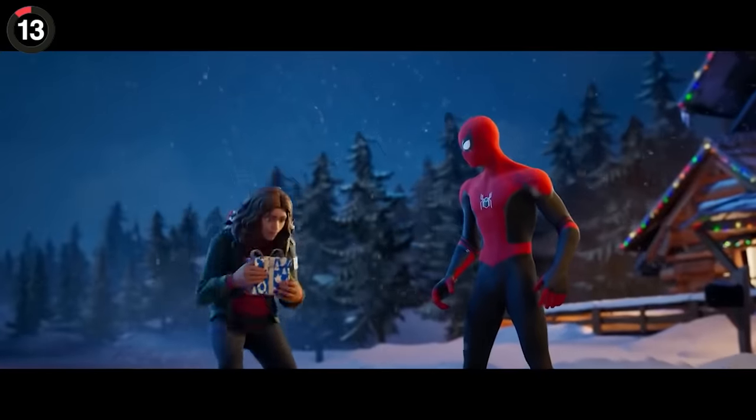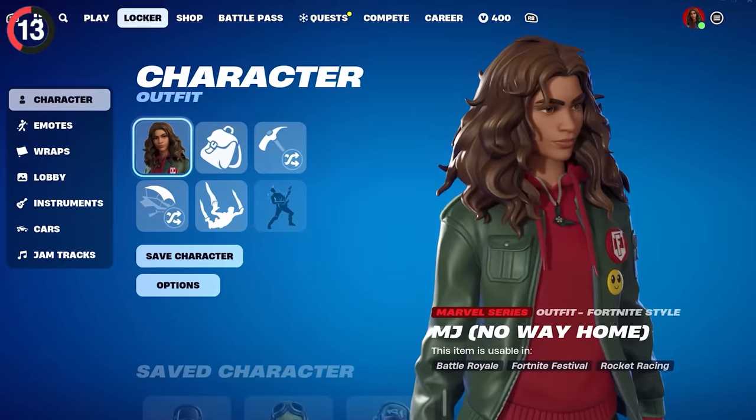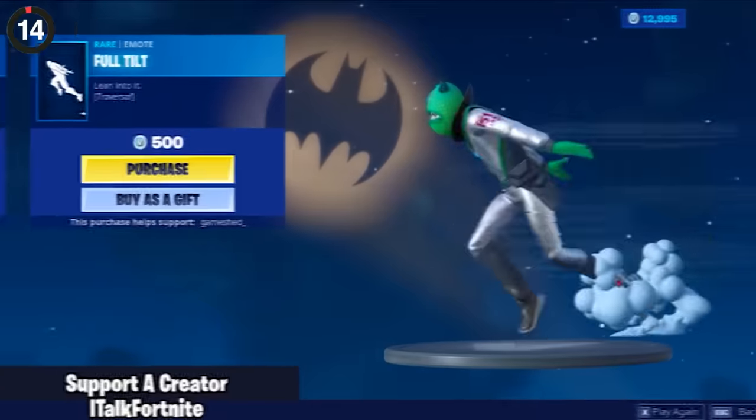But one of the least used Marvel skins has an insane secret. Zoom into MJ's outfit, and you'll spot a black dolly and necklace — the same one Peter gives to her in the movie — and it's even broken to replicate it.